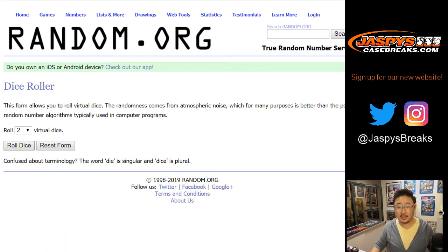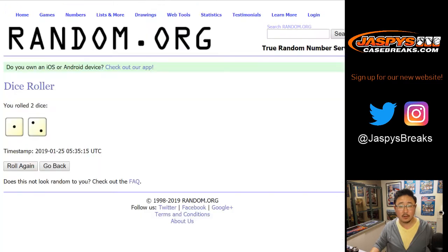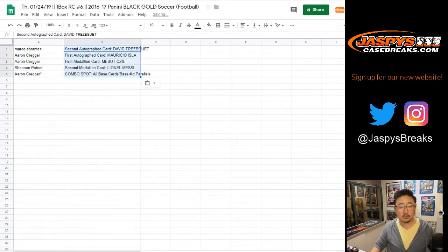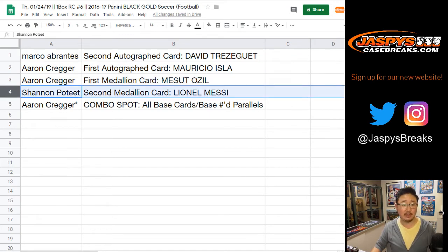Those are your hits. Now let's see what you get matched up with. Marco gets the David Trezeguet autograph. Aaron gets the Mauricio Isla auto and the Mesut Ozil medallion. Shannon, you get the Lionel Messi medallion. And Aaron, with your last spot mojo, you'll get the combo spot — all base cards and the numbered parallels.